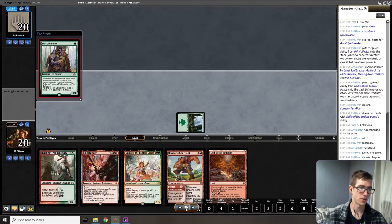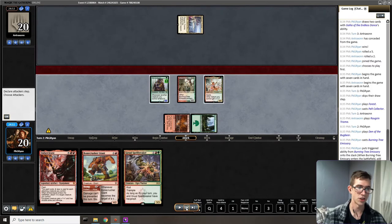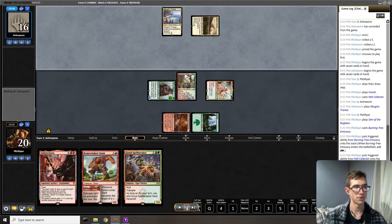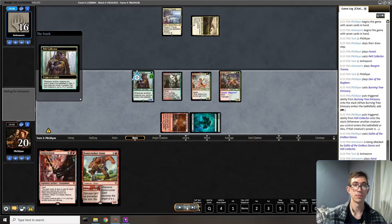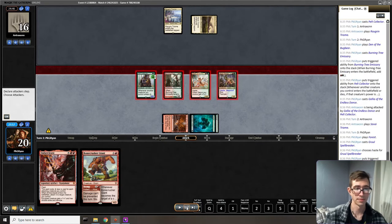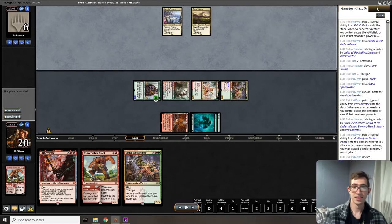Even with Den of the Bugbear, if we have enough untapped green we can run out a Pelt Collector on turn one, then green-red on turn two. You can see that perfect curve — Burning Tree Emissary into a haste creature, swinging for four with six power on board on turn two. After fitting up a hasted Gruul Spellbreaker and swinging for quite a bit more, the opponent is at six before they even untap on turn three, and that just does it.